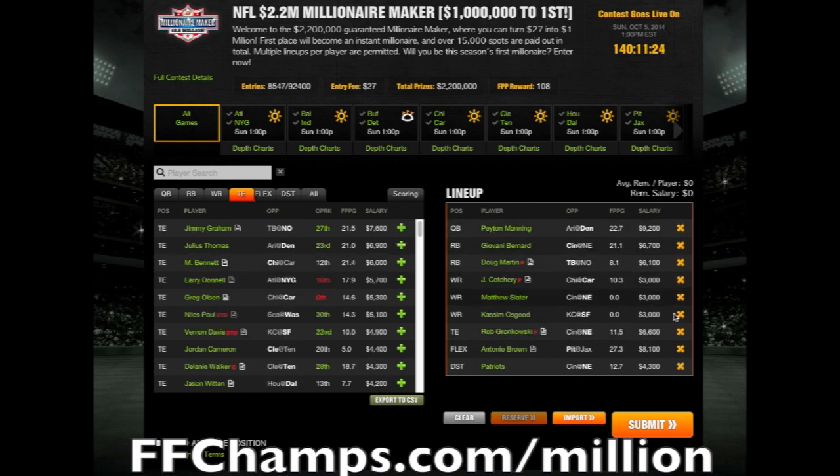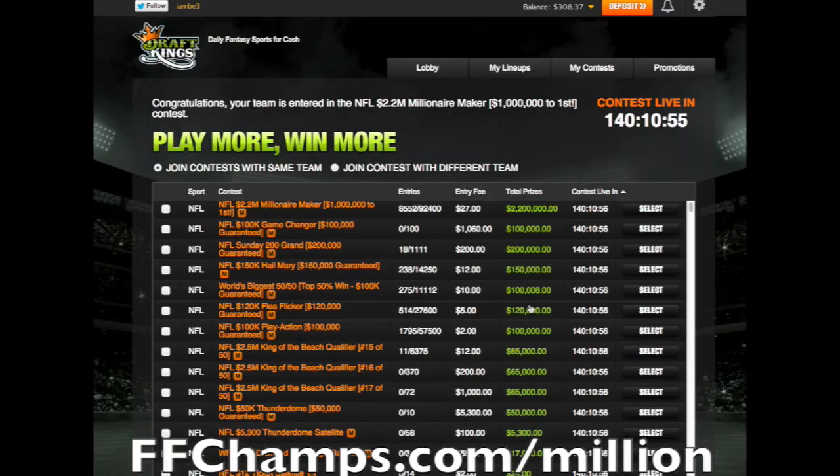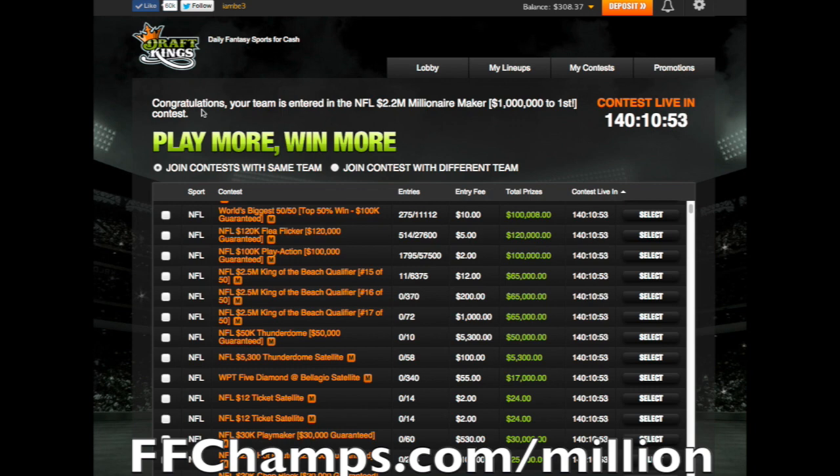Once you're finished, you can click down here on Submit. A pop-up will come up telling you what contest you're going to enter — in this case, the Millionaire Maker. It tells you your account balance; I have $335 left in my account, and the total cost of this contest is $27. Click on Submit and Enter Now. You'll get a confirmation and success note from DraftKings: your team has been entered in the contest, and it tells you when the contest is going live.